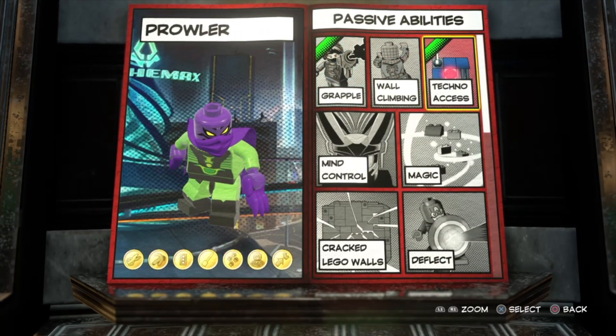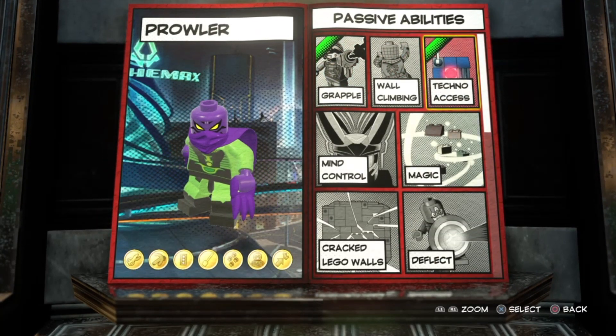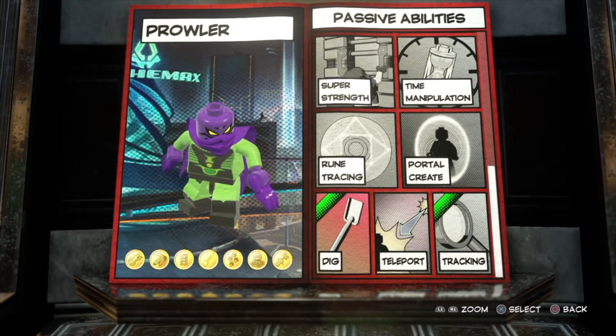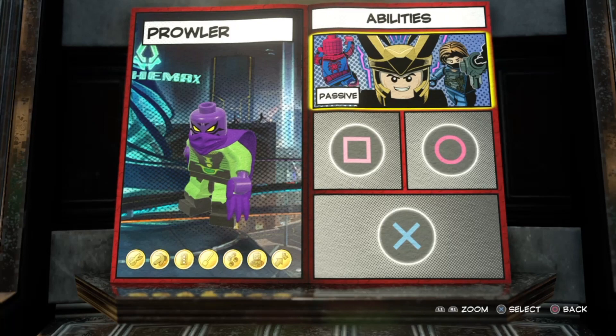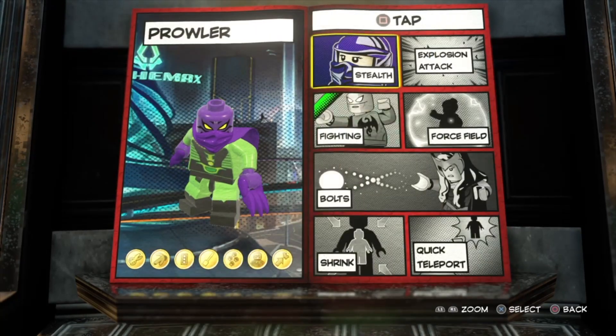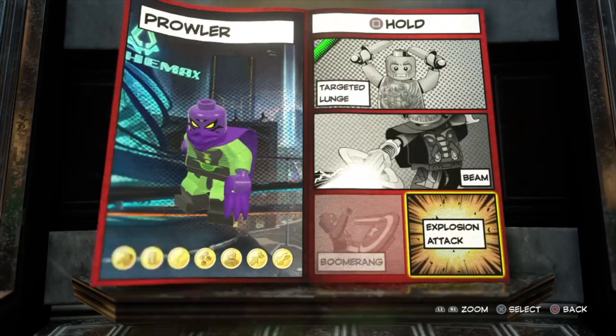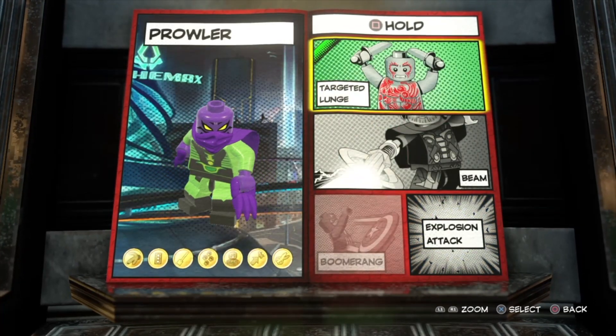For the abilities, I gave him grapple and techno access. Going down a little bit, he also has vine cut because of those claws, and I gave him tracking and the digging ability as well.